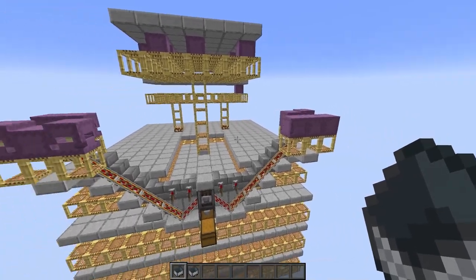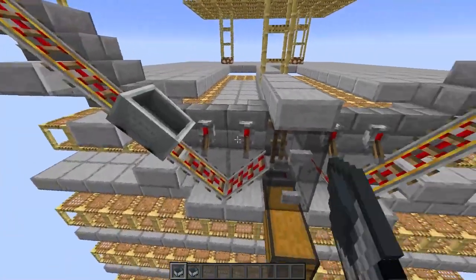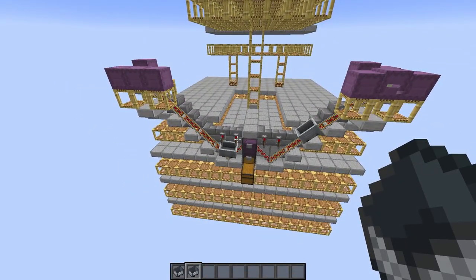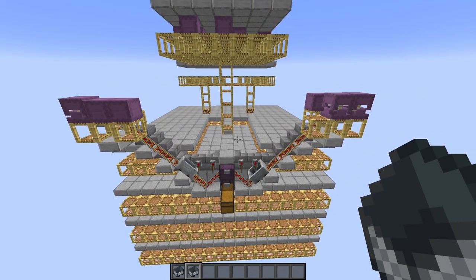If you see shulkers building up on the wings here, this is caused by missing minecarts on the track here, which may either have been forgotten to be added or shot by shulkers when the player was in aggro range.